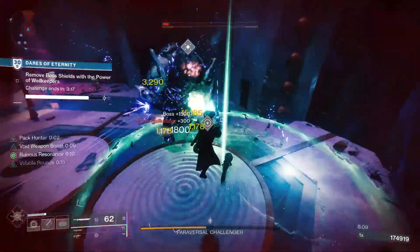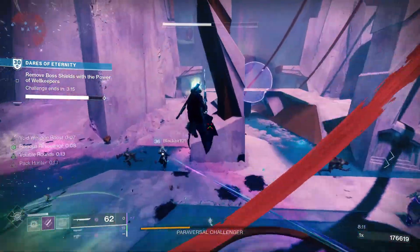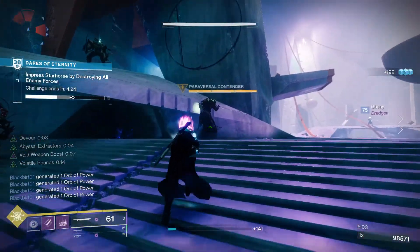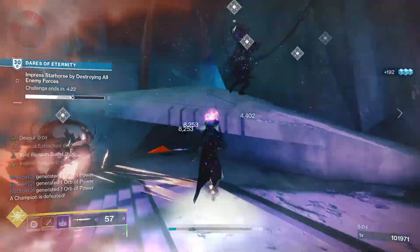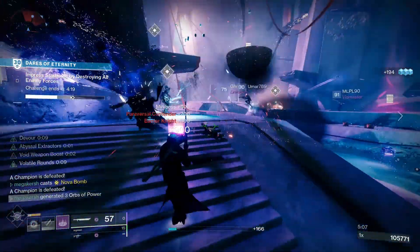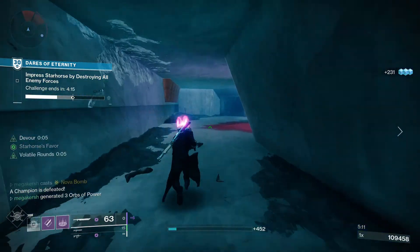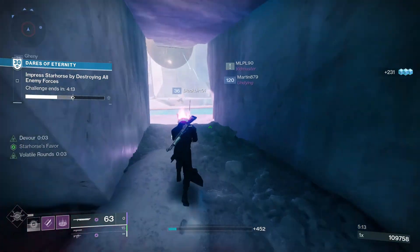Iron Banner weapons this season also have a new origin trait called Skulking Wolf. Much like other origin traits, this is a guaranteed perk on all Iron Banner weapons this season. During the hunt — where you've got all zones captured in Iron Banner — final blows with the weapon grant enhanced radar and remove the player from the enemy radar.